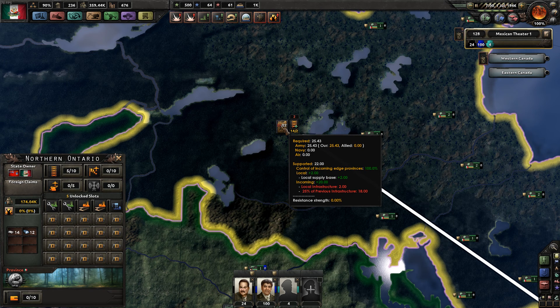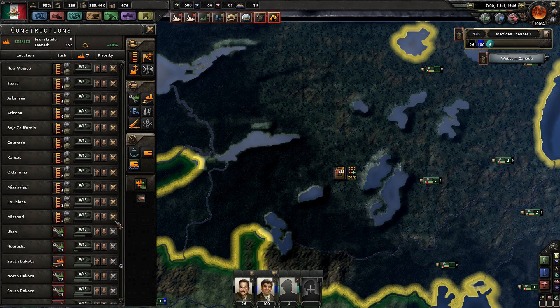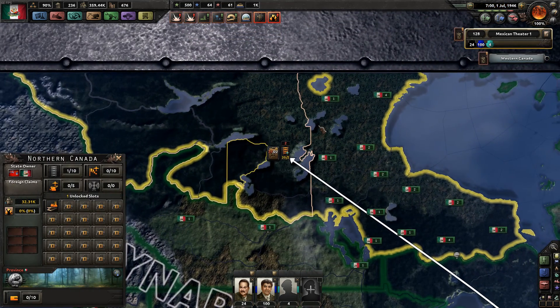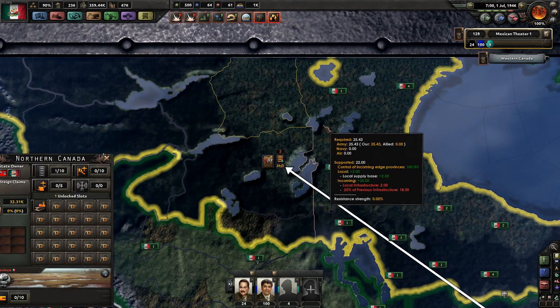It's going to be one of three things: infrastructure in this province or the one before it, repaired infrastructure in this province or the one before it, or a bottleneck on a port. In this case, hovering over it says local infrastructure is two and the previous infrastructure is 18 — so the problem is the infrastructure inside this specific province.